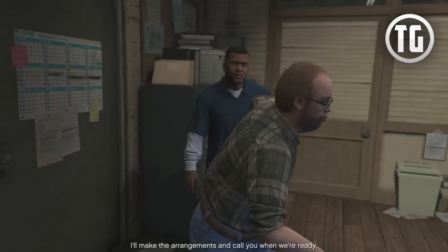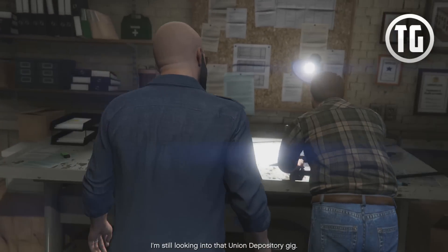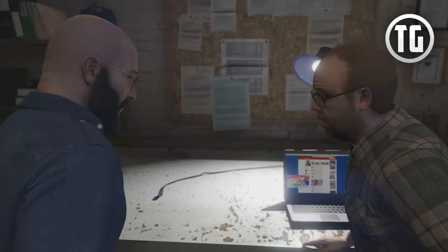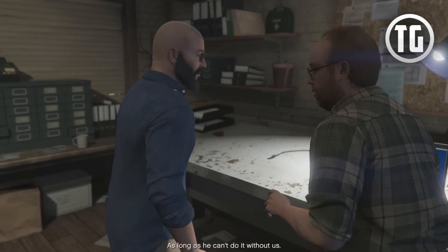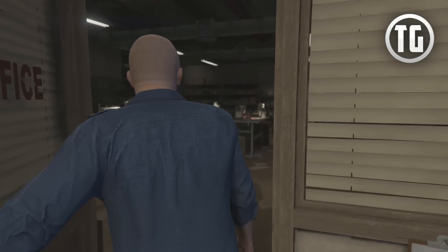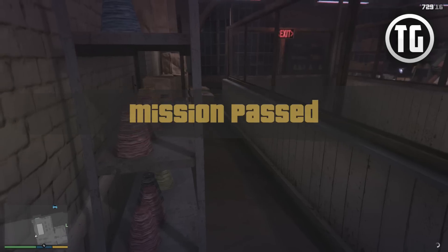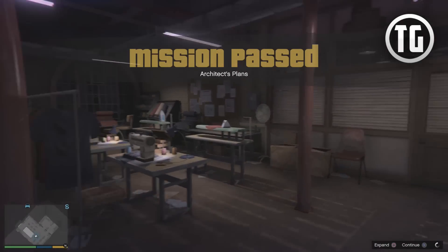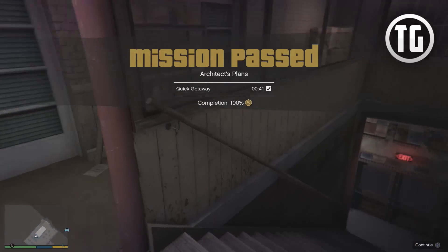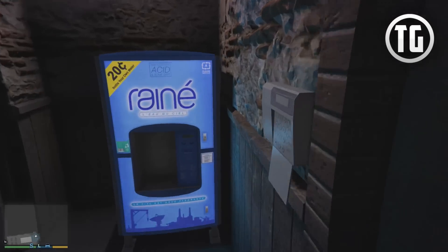I'll make the arrangements and call you when we're ready. I'm still looking into that Union Depository gig — it's real interesting, but I don't know if we can do it without you-know-who. As long as he can't do it without us. That's it — Lester knows. Let's go ahead and say that autosave: Architect's plans, quick getaway. Pretty sure you can mess it up if you botch it — people come and attack you — but I did it fairly clean, so that was pretty good on me.